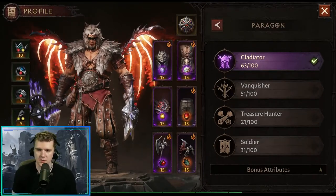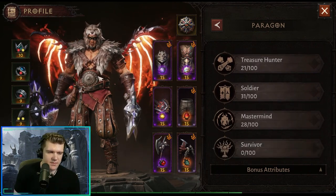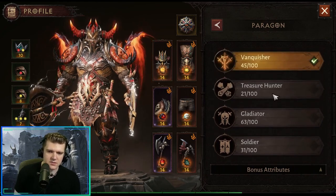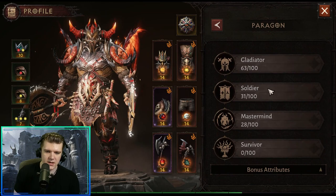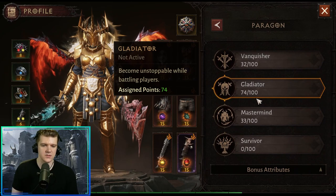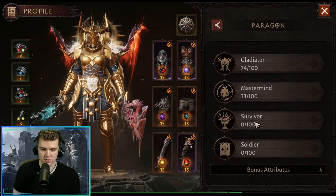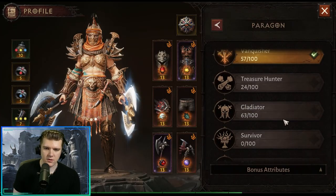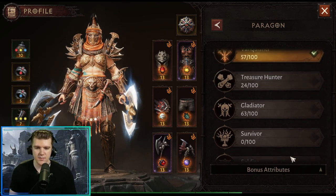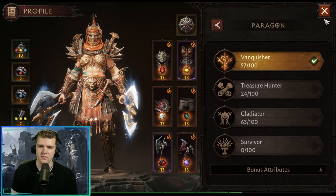Looking at the top five players' Paragon distributions: one runs 63 Gladiator, 51 Vanquisher, 21 Treasure Hunter, 31 Soldier, 28 Mastermind. Another runs 45 Vanquisher with similar other allocations. A third went 74 Gladiator for extra cooldown reduction, 33 Mastermind, nothing in Survivor or Soldier. A fourth went 54 Vanquisher, 24 Treasure Hunter, heavy Gladiator, nothing in Soldier or Mastermind. The common thread is prioritizing Gladiator and Vanquisher with a foundation of high damage across all trees.